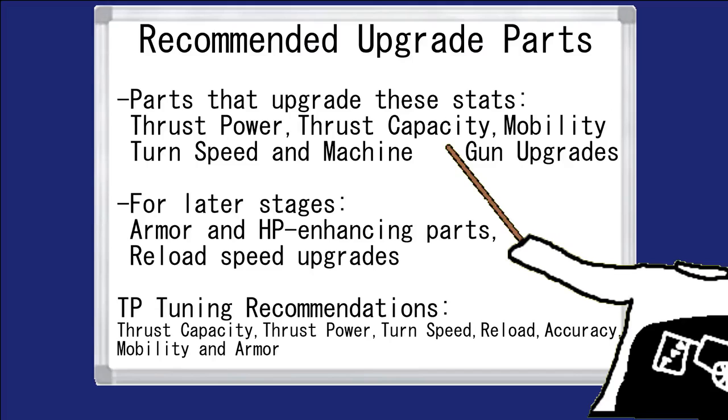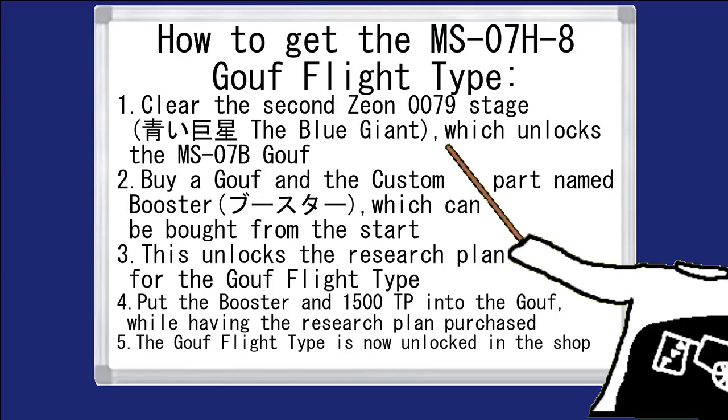If you want to upgrade the Flight Type, I'd recommend investing tuning points into thruster capacity, reload speed, rotation speed, thruster power, maybe mobility, or just give it some decent armor — because its stats are pretty low even for a D-rank mobile suit. Impressive speed, fragile armor. You can get the Gouf Flight Type by unlocking the regular Gouf and buying a booster, which means completing the second mission in the 0079 campaign on the Zeon side, buying the Gouf, then buying the booster — which is available from the very start — and then completing the research plan for the Gouf Flight Type.